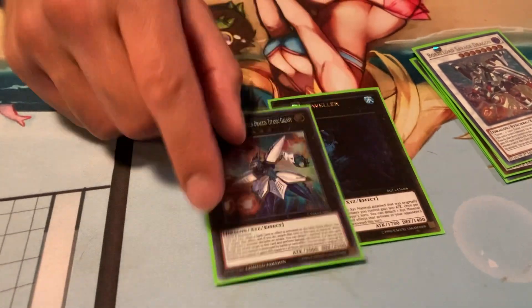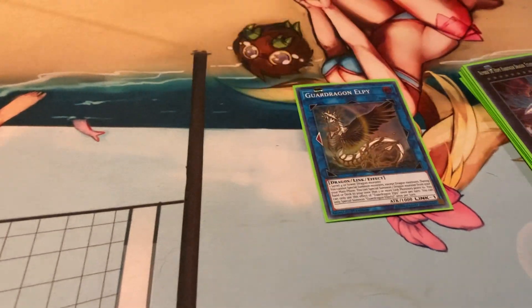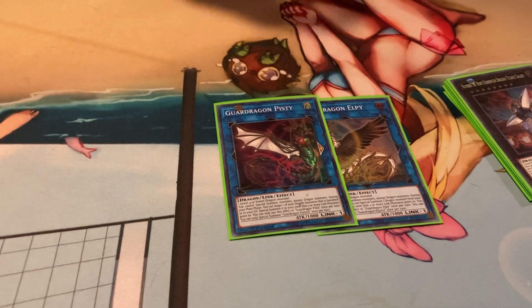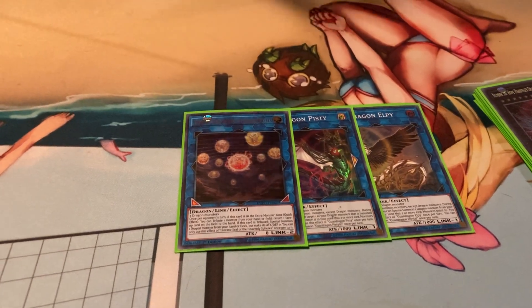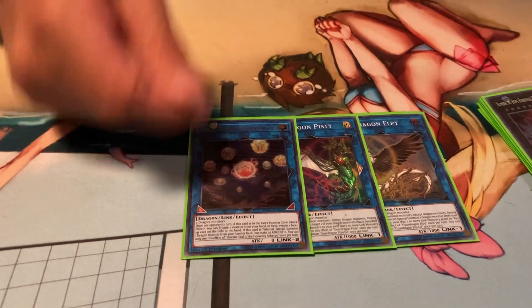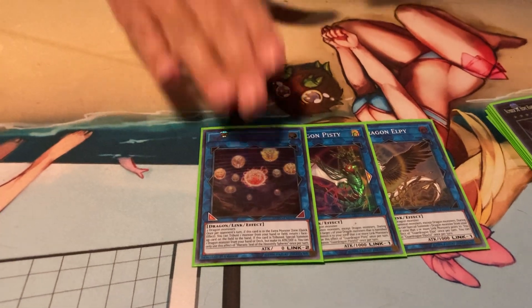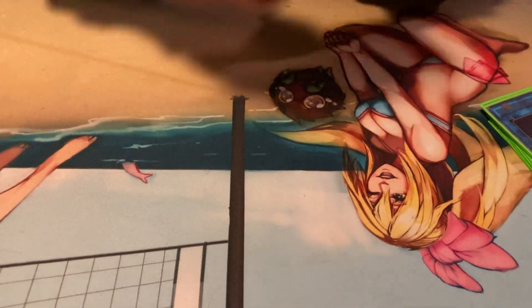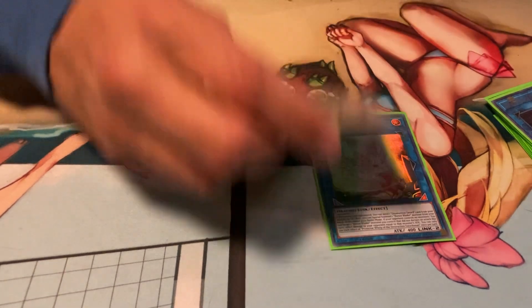For other boss monsters, XYZ era gave us Abyss Dweller and Hope Harbinger Titanic Galaxy. Titanic Galaxy protects Seal of Heavenly Spheres or Apollousa depending on our end board. Abyss Dweller plays around Dark Ruler No More — even if they Dark Ruler you, you don't have to deal with any of their graveyard effects. For link monsters, Pisty and IP are not banned, so you can play the Dragon Link combo. Seal of Heavenly Spheres is one of the best boss monsters in the game — bouncing to the opponent's hand is better than destruction because it doesn't target.